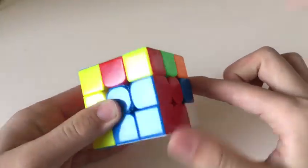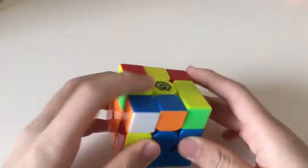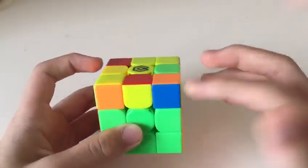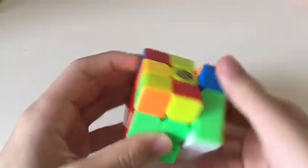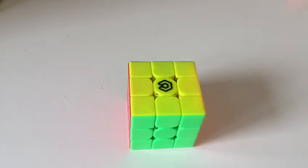Now we just have to insert this corner into its slot right here like that, and now we've got a double x-cross. Luke goes for these two pairs, and now these two with double rotations. His rotations are super fast, and then very nice OLL followed by PLL.